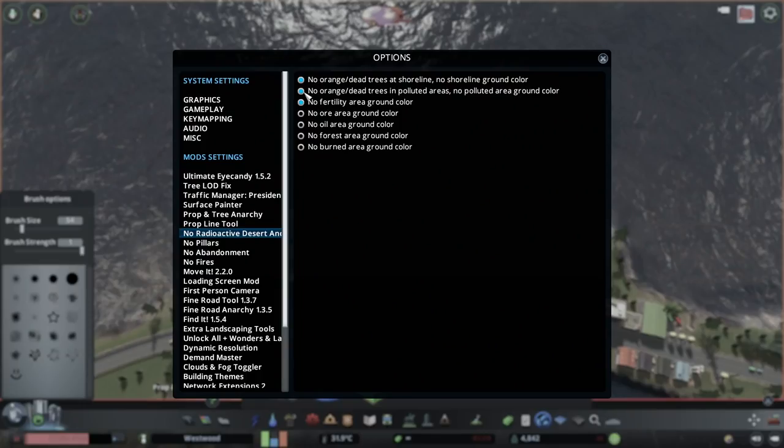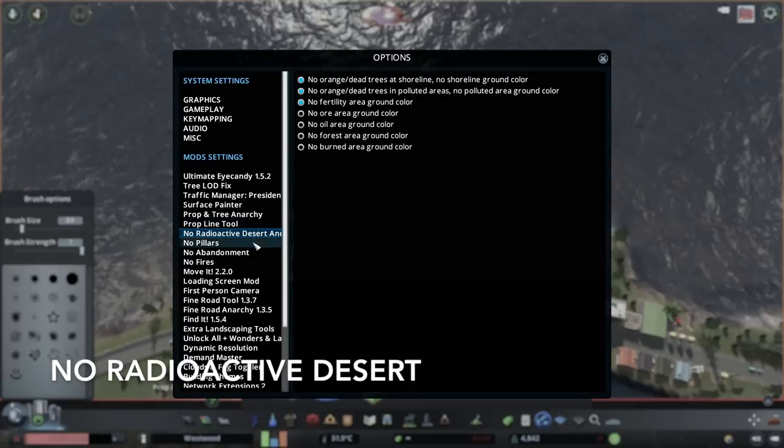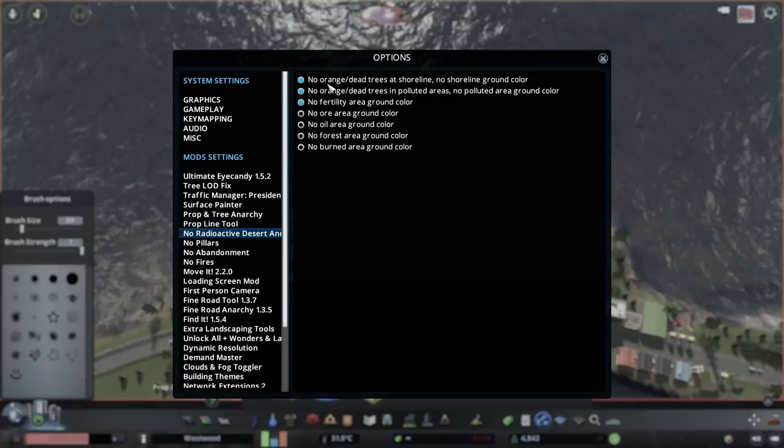Just before we finish, there's another really great one called No Radioactive Desert and it has all of these different options. For example, the first one is when you place a tree near a shoreline it actually looks dead — you can completely remove that so trees stay looking normal. You can remove the dead looking trees from industrial areas, remove polluted area ground color. If you have an industrial area, sometimes the ground color becomes quite purpley — you can remove that using this mod. It has all of these other great options which I find some of these little things quite annoying and ugly.